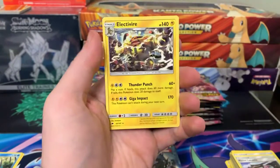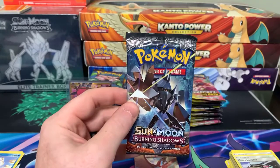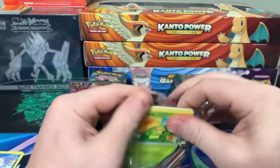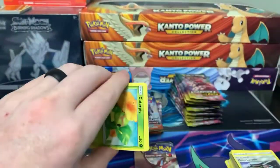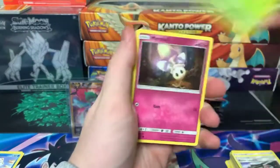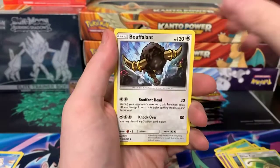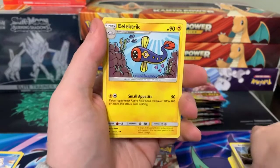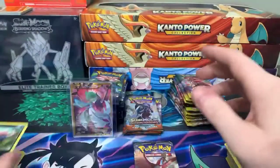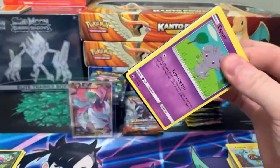Sandygast, Caterpie, Luvdisc, Inkay, Crabrawler, Energy, Solrock, Wishiwashi, Mount Lanakila, Volcanion, and Electivire. Four Burning Shadows for you Audrey — okay, make sure you just send that money over. Alright, Caterpie, Morelull, Duskull, Oddish, Tynamo, Energy, Escape Rope, Stufful. Burning Shadows is the hardest set to hit anything out of — one of the hardest ones.